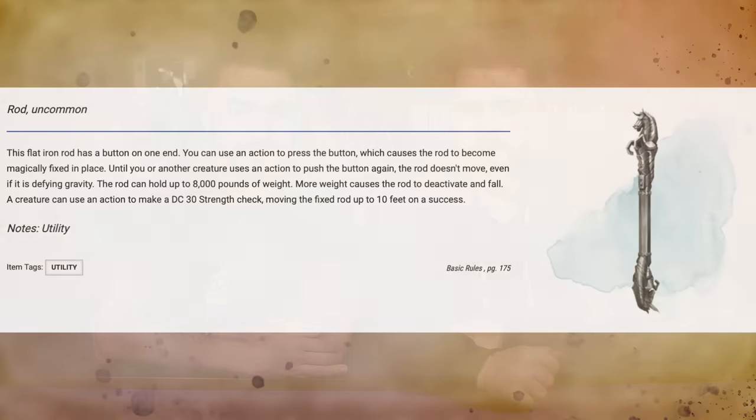The next item is something that seems so simple but is so useful: the Immovable Rod, found on page 174 of the Dungeon Master's Guide. This flat iron rod has one button on the end. You hold the rod in space, press the button, and it stays there in defiance of gravity, holding upwards of 8,000 pounds of weight and requiring a DC 30 strength check to even attempt to move it. It otherwise stays completely in place — an inanimate carbon rod hanging out in space. That's all it does: it stays there until you press the button again or try to move it.